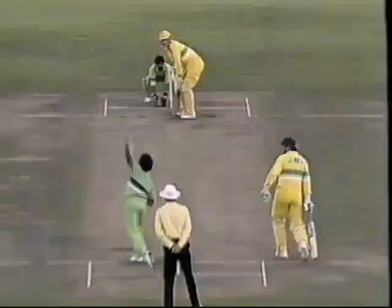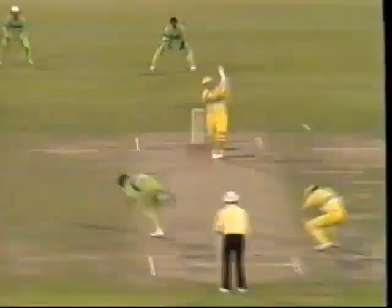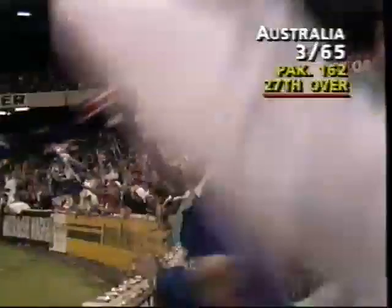Once he lets him get on the back foot, that's what will happen. Very strong player off the back foot, Steve Waugh. Well he didn't play that one so well — that was a great delivery from Wasim Akram. Jones charges, he does the job. Fine shot. Border goes down but that's 4 all the way. Charged at the young fast bowler, hit him on the up.